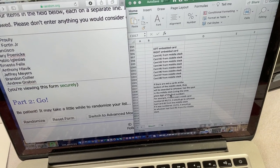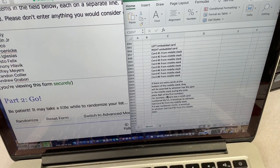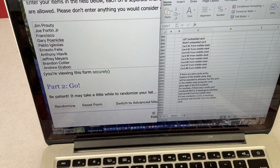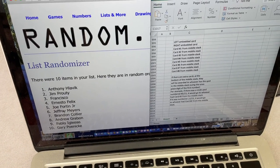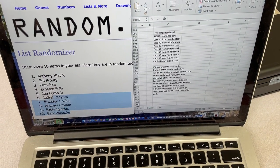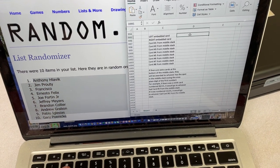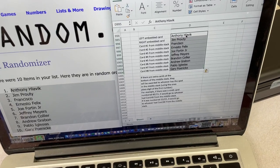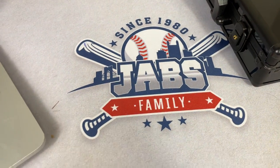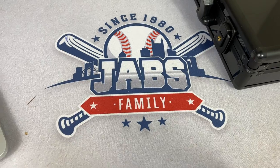So if there's like a ninth card in that stack, we'll give that one away depending on its first number — whatever the ones digit is. Lots of stuff going on here. Let's go ahead and hit the randomize button and see what we come up with. There we go — the randomizer: Anthony and Jim have the embedded cards. Go ahead and copy your names there and put them over here. This is what we're going off of. Congratulations, you two — those are going to be some good ones.